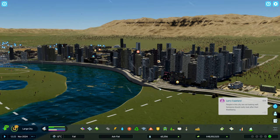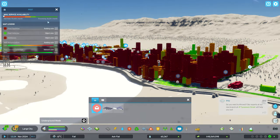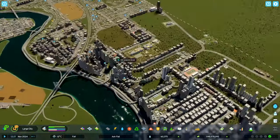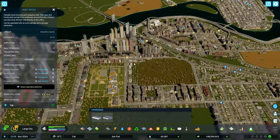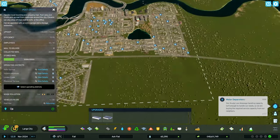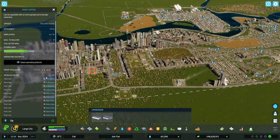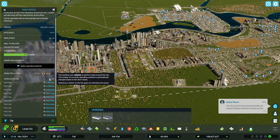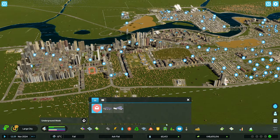Hey, what's going on guys, welcome back to another video of Cities Skylines 2. The big question for you today is: are your post offices working? 36,000 a month is what they're processing - mail rate is 131,000 - they can't keep up. We have one post office sending out zero vehicles, another sending out four, one with one, and one with 11. None of them are collecting at full capacity.